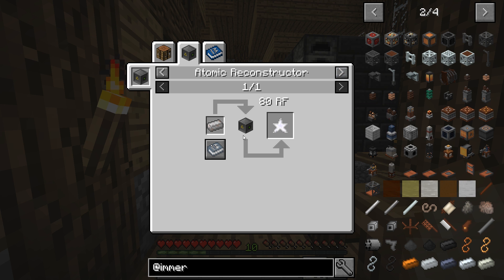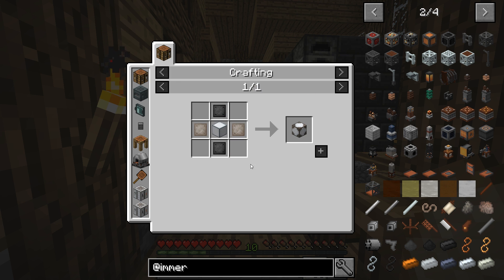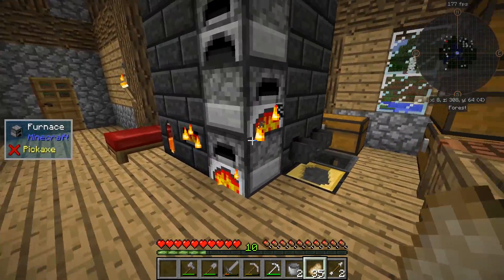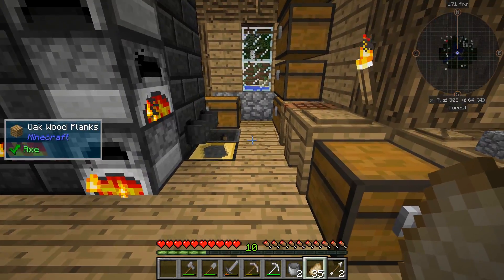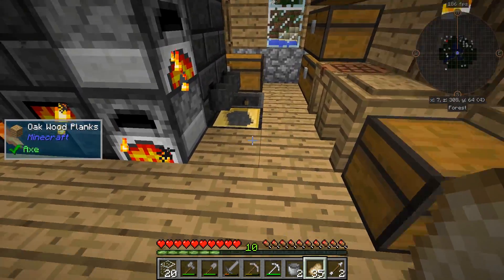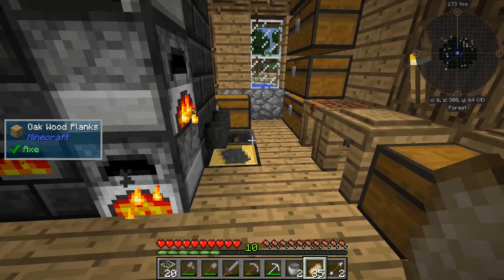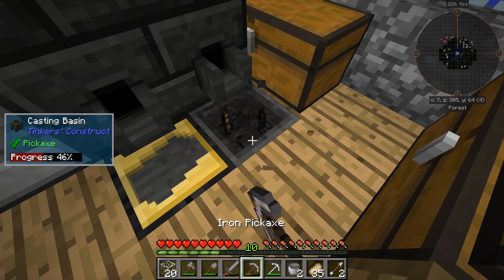I don't know how much the atomic reconstructor actually costs, and that's an advanced machine block from Tech Reborn. So maybe we're not going to be getting into Immersive Engineering right off the bat, but we are definitely going to get there. I found that the best way we're going to get a coke oven — which is our next step — is going to be automating it with the casting basin that we have right here.